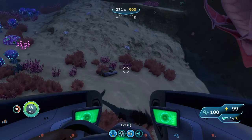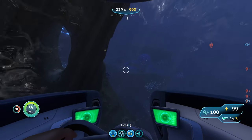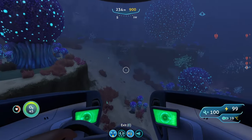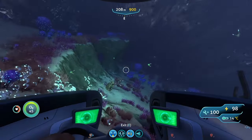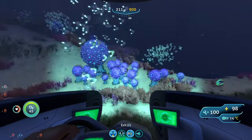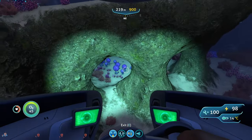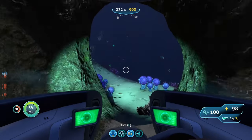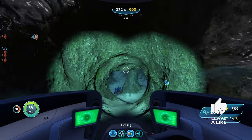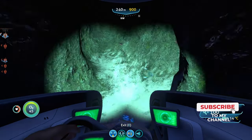Aside from that, you can also find a bunch of metal salvage lying around, which gives extra titanium. There are large titanium deposits, large gold deposits, and large lithium deposits. You can also find rubies — they won't really spawn on the surface but in the caves of the Bulb Zone. We found some right here.